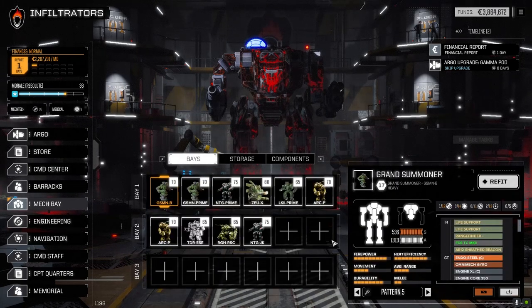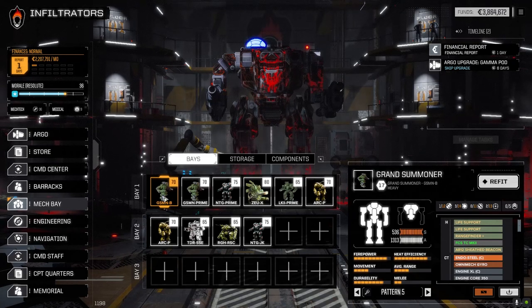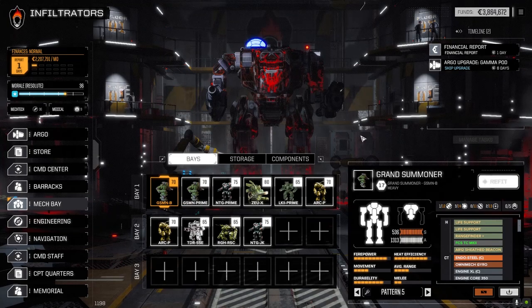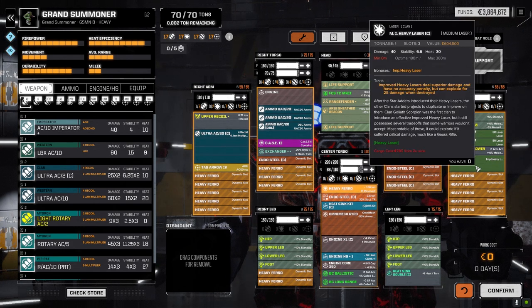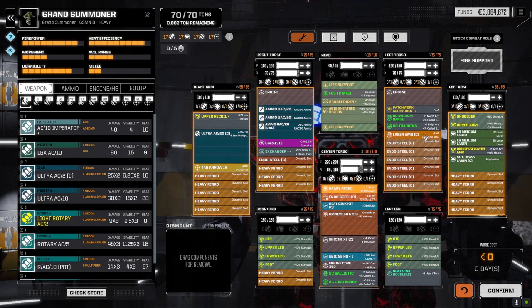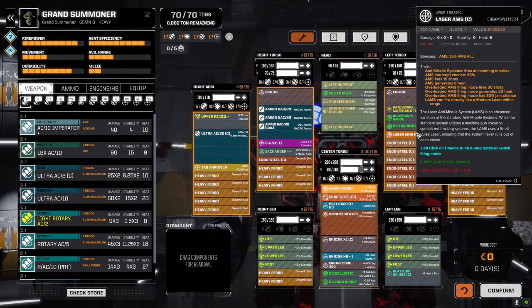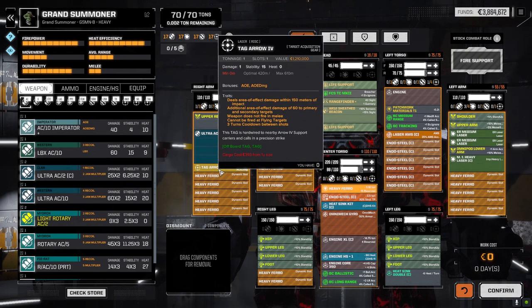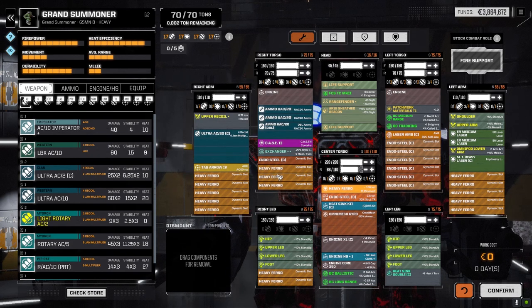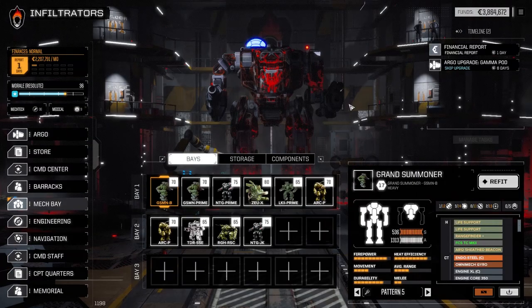Let's go through them quickly. The Grand Summoner has the Ultra 20 — marginally different now. I took off two of the ER medium lasers and put a medium improved laser on it, because this guy is going to be close-in fighting most of the time. Laser AMS as well — after the mission against the clan convoy and the five skull mission we know we need this. I also put the TAG barrage on this guy since he'll be closer in and have a better chance to hit with it.